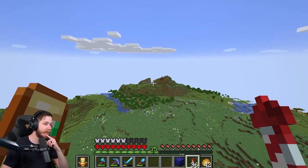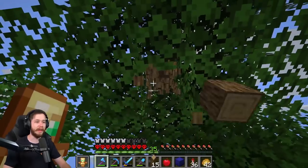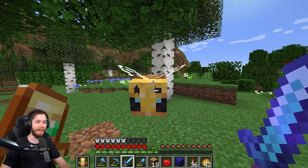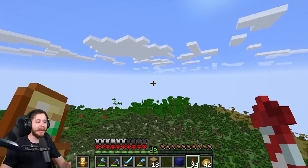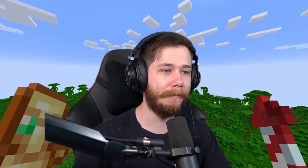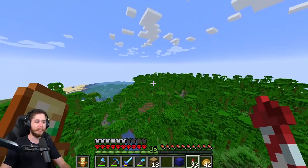Before we get into building the villager farm, I want to do a couple of errands. I need some bamboo to build scaffolding — I'm so tired of not having scaffolding. I'm trying to remember if this is the jungle that had a bamboo forest or if it was the other one, and I'm starting to realize it's the other jungle, so let me fly all the way this way.